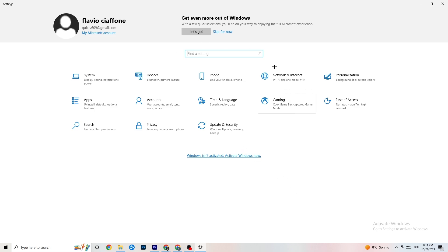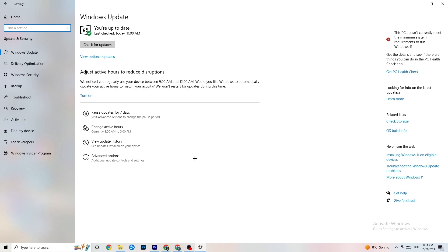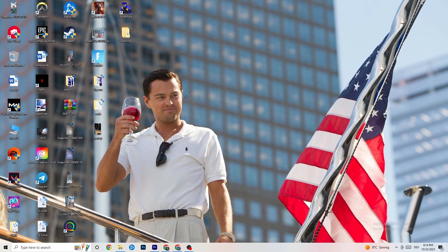Go back to your main Settings and click 'Update & Security,' then stay on 'Windows Update.' Check for updates — it's really important that you have the latest version of Windows, because updating will increase your system's performance and help with every issue you're currently having. Update to the latest Windows version.